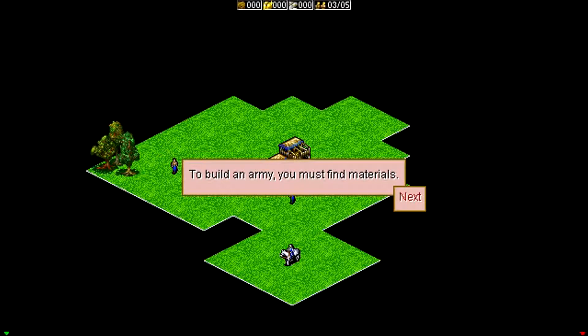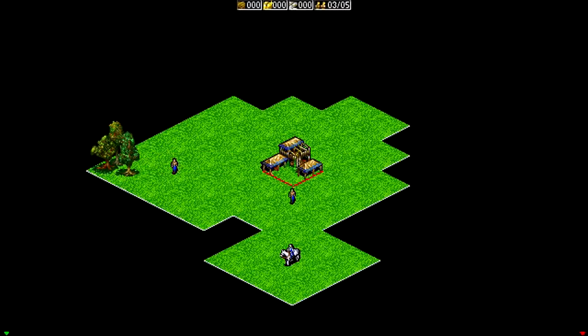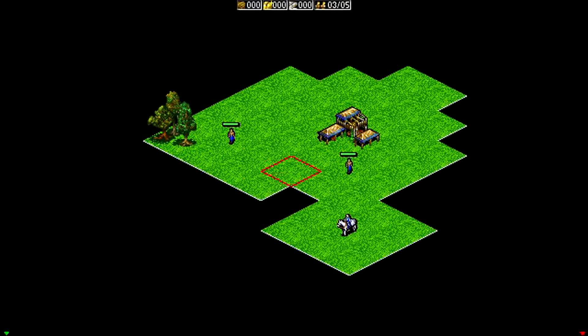To build an army, you must find materials. To collect wood, send a villager then click a tree to chop it down. Let's select our villagers here, both of them. Collect 25 pieces of wood — use more than one villager to collect faster. We can do that.